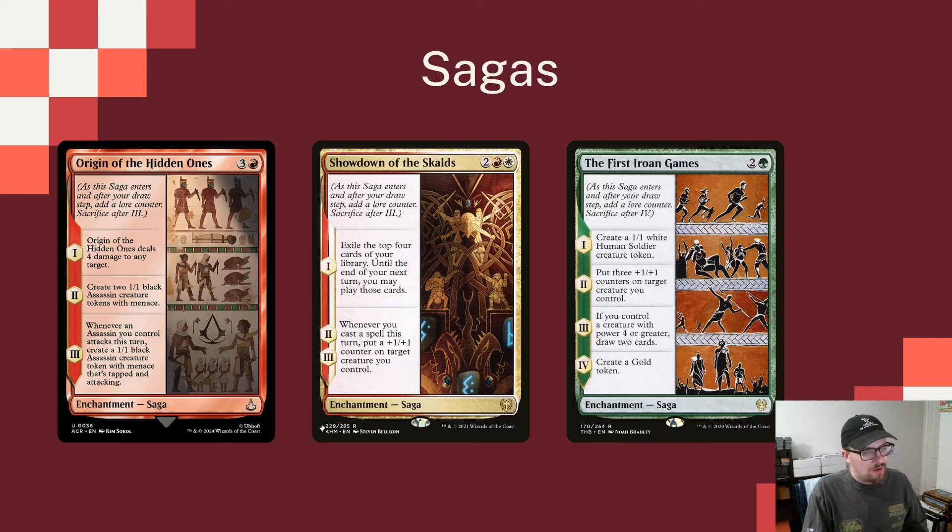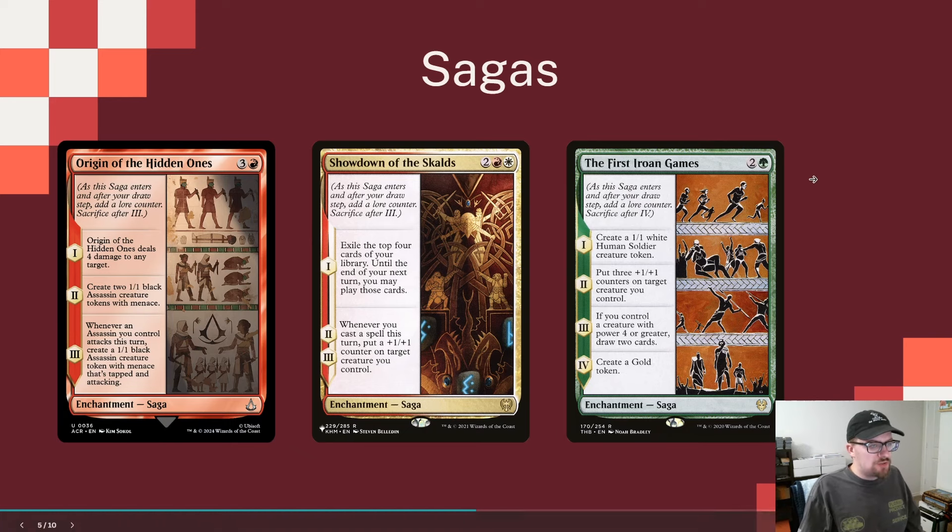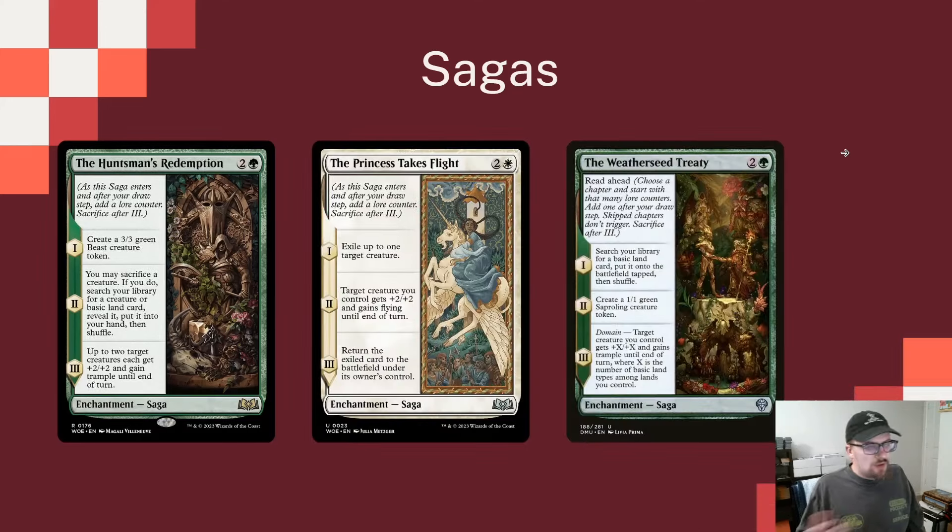Showdown of the Skalds is probably one of my favorite Sagas in these colors. On chapter one, you exile the top four cards of your library — until end of your next turn, you can play those cards. On chapters two and three, whenever you cast a spell, you put a counter on a creature you control. This works great with all our counter support, meaning every spell we cast is adding those counters. The Feast of Rowan Games makes a token, puts some counters on a creature, draws two cards if you control a creature with power four or greater, and then makes a Gold token.